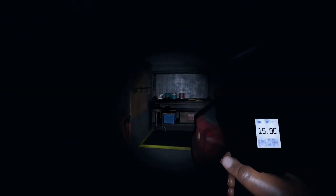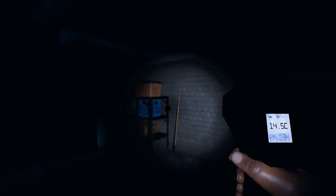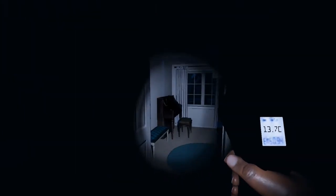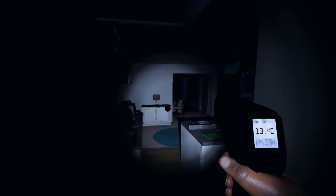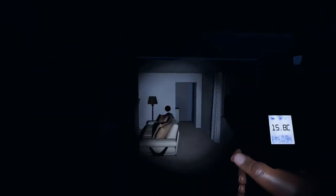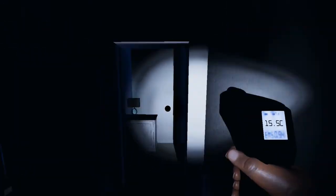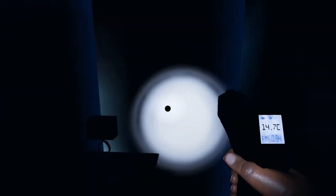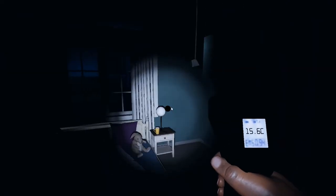I'm trying to find out if the temperature drops to anything below 10 degrees. Although honestly, if it drops below 13 degrees, it's a good indication that the room is cold enough for the ghost to be in it. The majority of this entire building is going to read between 18 and 13 degrees. If it ever drops below 13, that's your first indication. You're absolutely certain if it drops below 10. If it drops below zero, that's evidence.